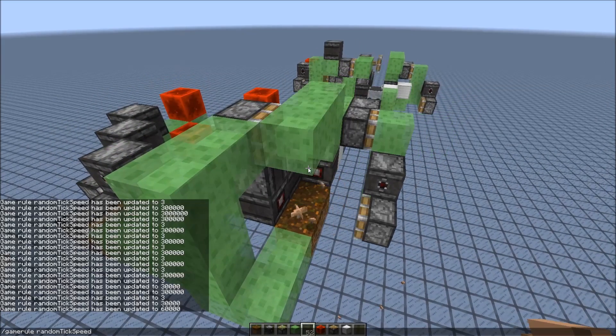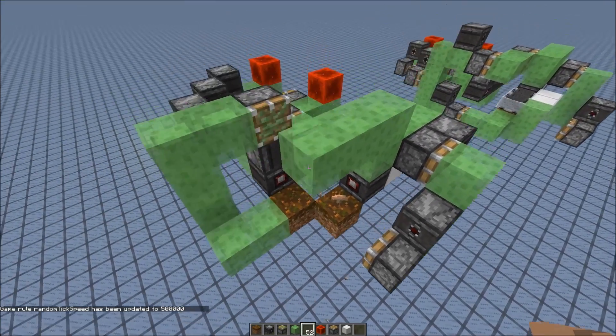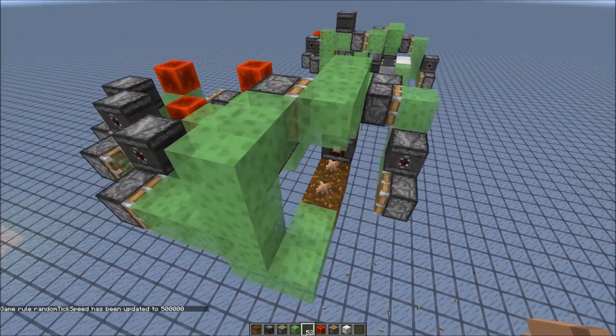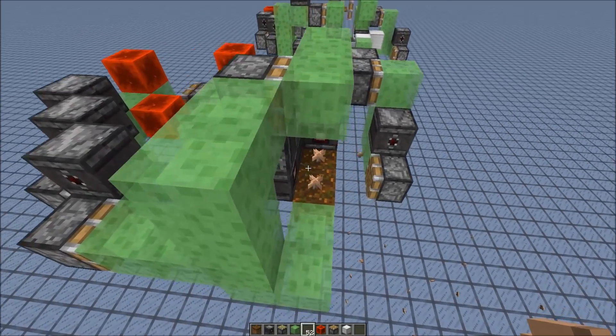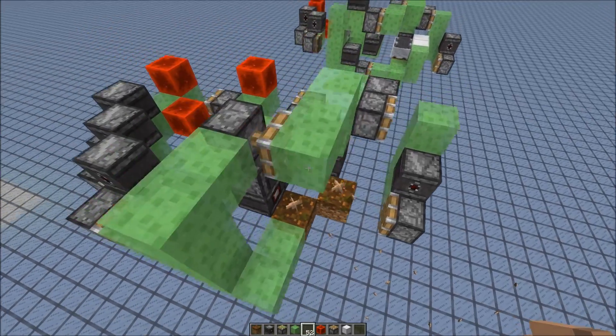So let's speed it up even more — let's do random tick speed half a million. Now the mushroom would spread all the time. I added a lot of delay, so the last thing that always gets moved is the podstar block. And this way, even if the mushroom would grow in the next tick once it's moved, it doesn't break the engine.